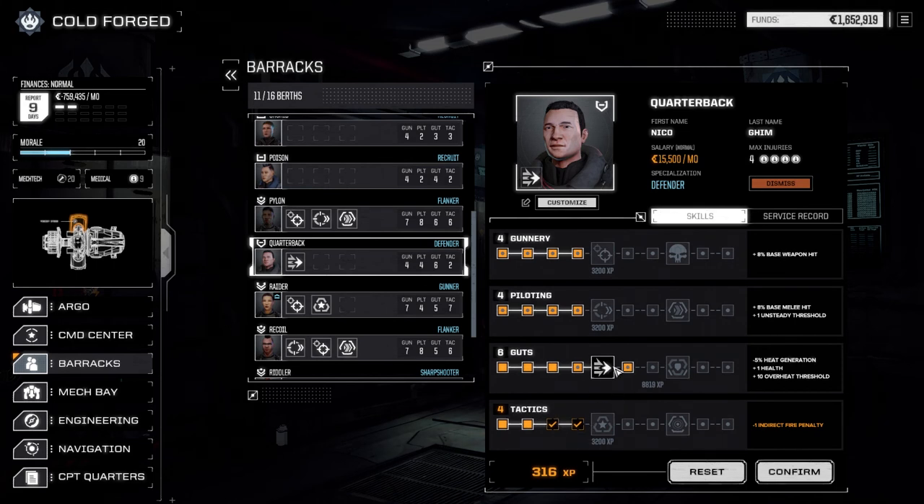Then we've got Quarterback. I'm going to bump up tactics — I like everybody to be up four across the board. He's also got melee as well, so we're probably going to have two melee mechs. Maybe the cattle master doesn't work out as-is and we'll change it into a melee mech, but we definitely need more gear for that.